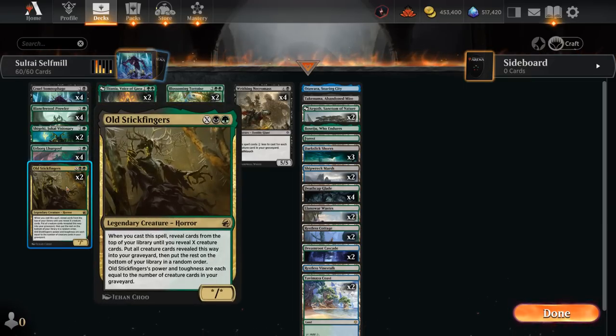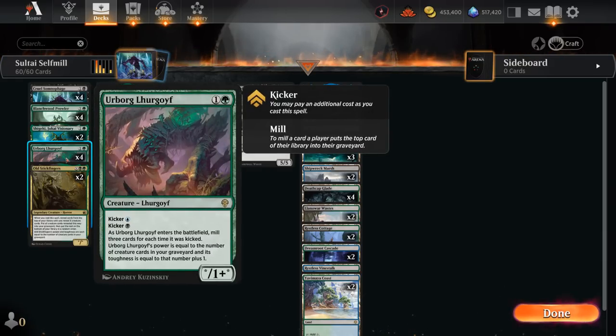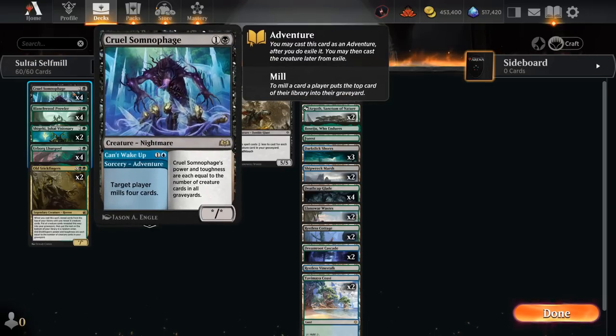We also have two copies of Old Stickfingers, which can be cast for X equals zero — its power and toughness are also equal to the number of creature cards in our graveyard. For every extra mana we sink into casting Old Stickfingers, we can put an additional creature card in our graveyard when we cast it.